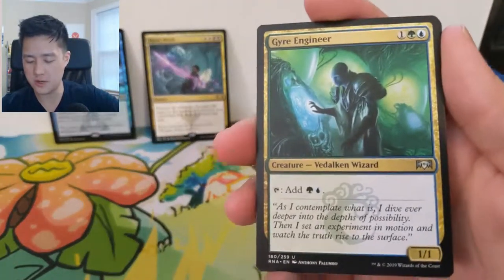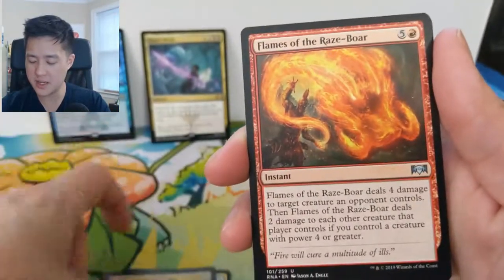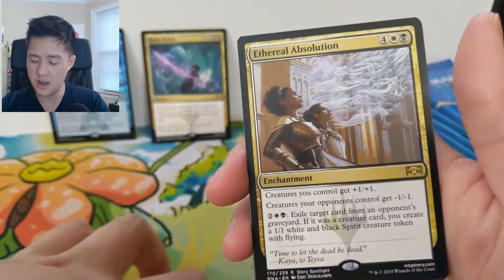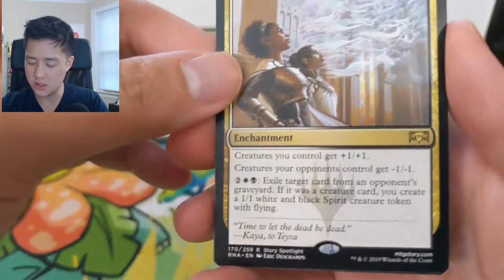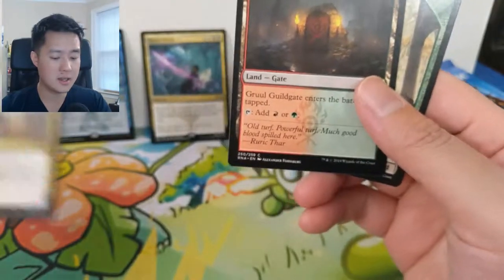Oh, I forgot we wanted to go through the commons — we'll do that next one. We got a Guild Engineer, Sphinx of the Guild Pact, Flames of the Raze-Boar, and then Ethereal Absolution. There's Kaya and Teysa in that pack.